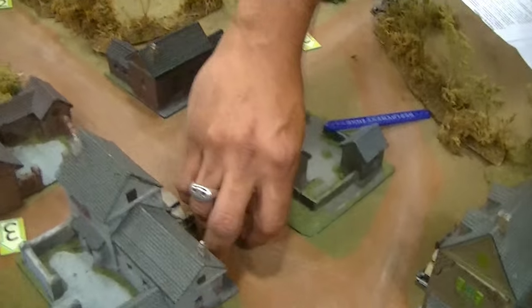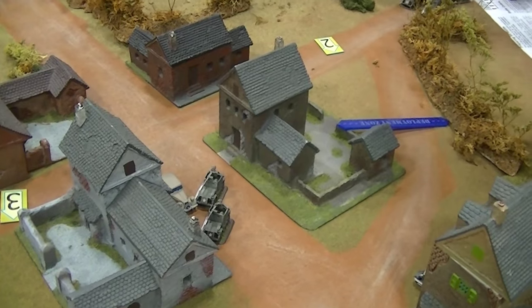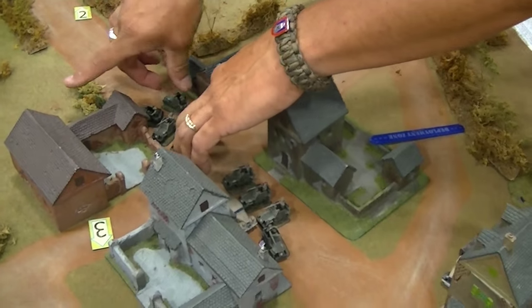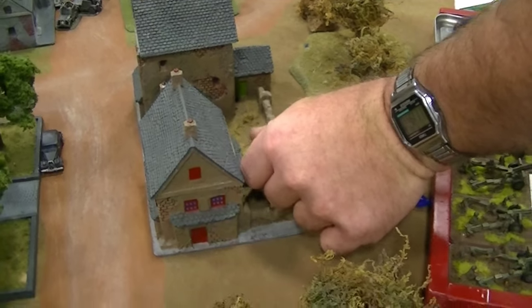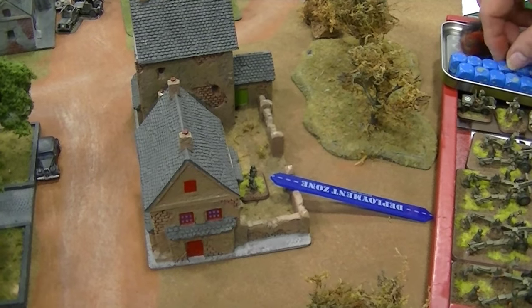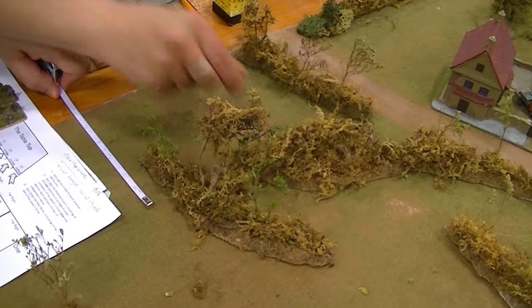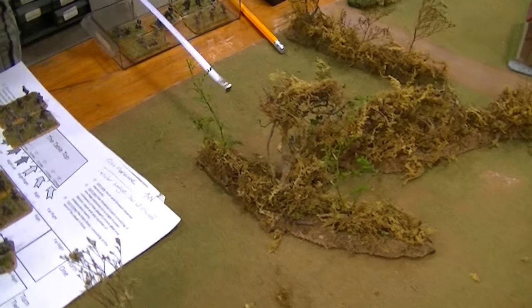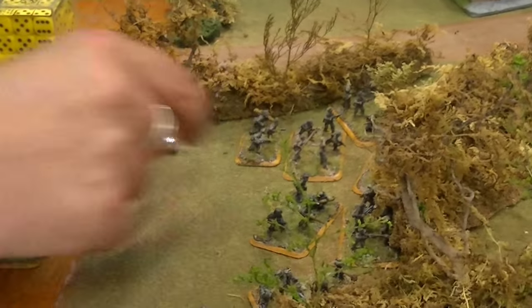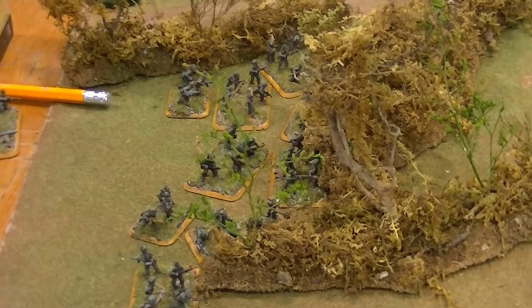The American player starts by bringing on some scout vehicles — looks like armored jeeps of some sort. Now he's going to bring an independent unit up on his left flank behind a building. I bet that's a spotter, and his AOP plane is coming in. The Germans bring in some infantry, hiding them behind some shrubbery and trees, starting off rather bunched up — but that's going to happen when you have a large group coming in from the end of the table.